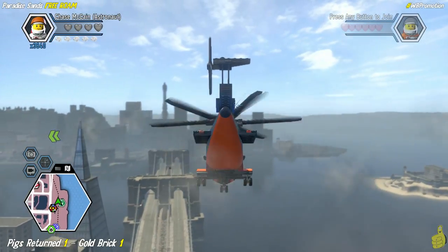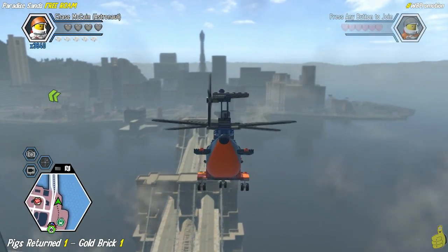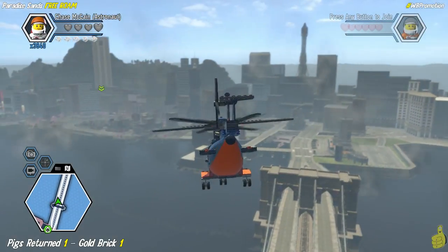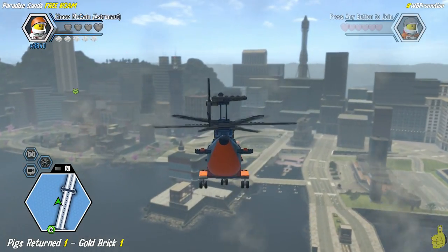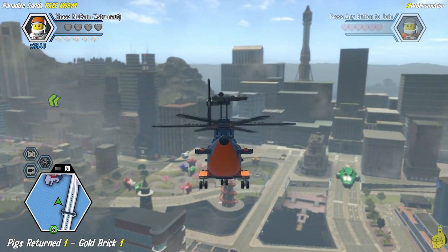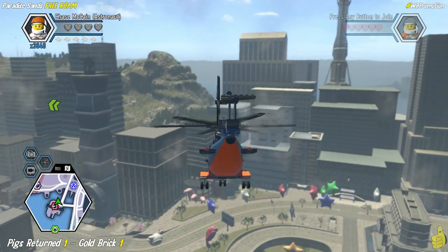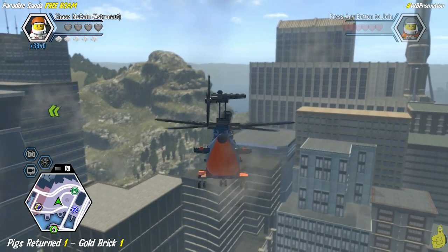One thing I didn't mention in the original screen when we were looking at the area totals is that we actually have one of the super brick builds completed in Paradise Sands, and that happened in our story mode. So as long as you have completed the story mode, there's gonna be one super brick build that's already completed, that also came with a vehicle token as well as a gold brick. So we've got one of the, I believe, 43 items.